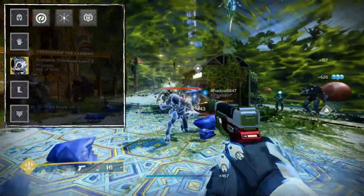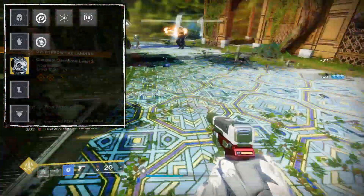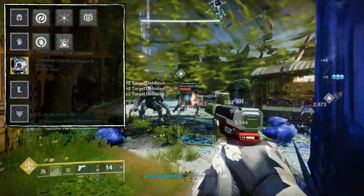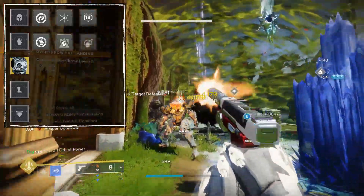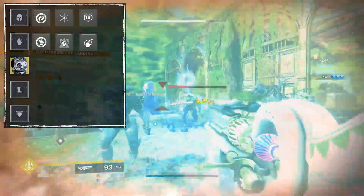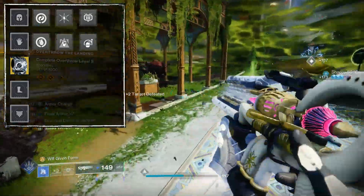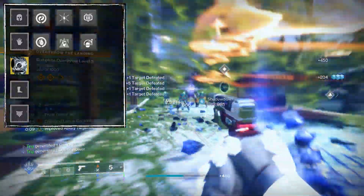On gauntlets we have Firepower, because stasis crystals count as grenade final blows so we get orbs of power from shattering them. We also have Focusing Strike, which grants class ability energy whenever we deal damage with our powered melee, and Impact Induction, which gives grenade energy whenever we deal melee damage. These two are here because stasis shards inherently give melee energy, so our melee will be up a lot — we might as well use it to get ability energy back.